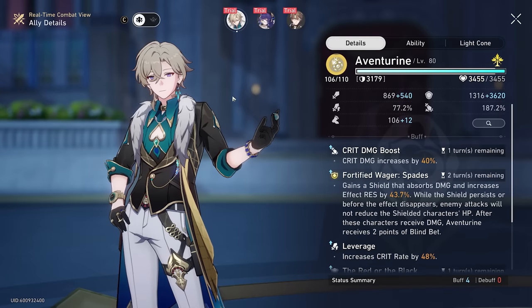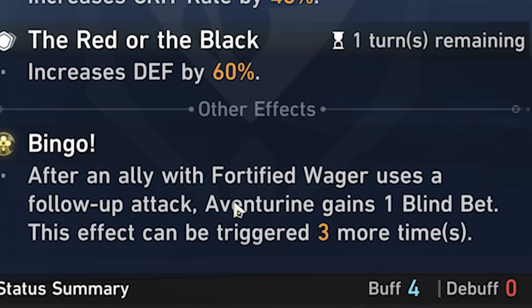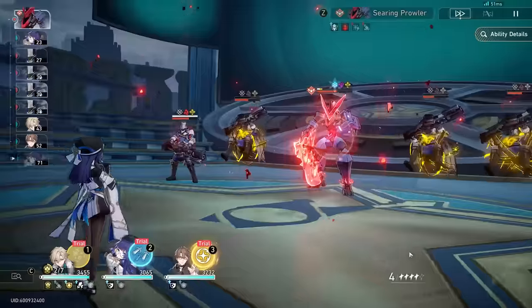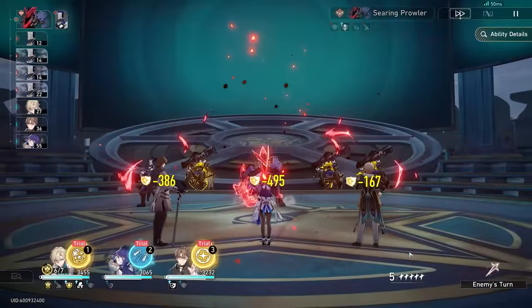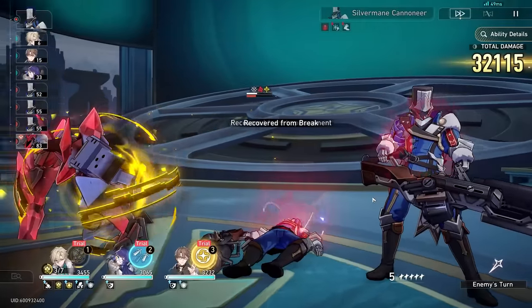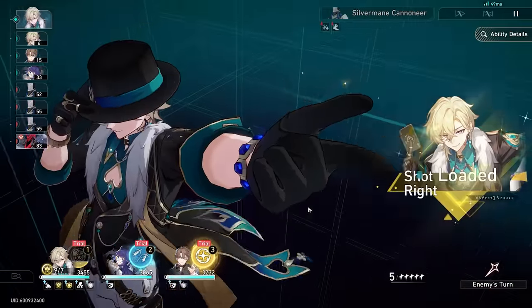There's one more way to gain blind bet points, and that is with the Bingo effect. Whenever you have an ally do a follow-up attack, Aventurine is going to gain one blind bet point. Unfortunately, none of the characters we have in this battle actually do follow-up attacks, so we can't showcase that right now, but I'll make sure to showcase that later when we're testing him. Overall, I think we've covered most of Aventurine's kit. He's super powerful, one of my favorite characters in the game, and probably my favorite sustain we've had so far.